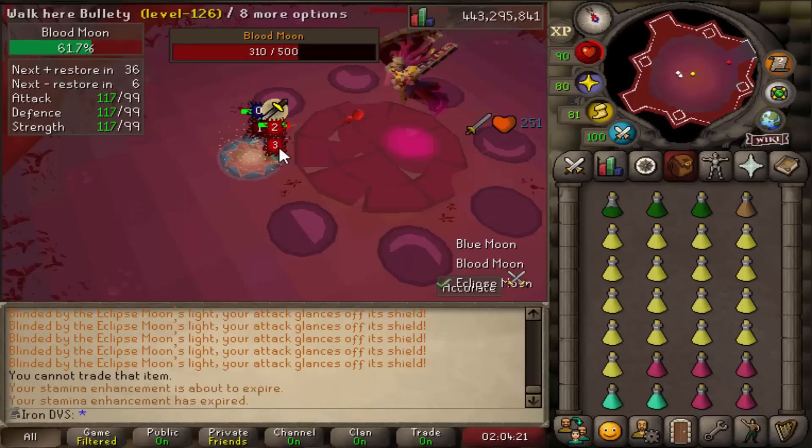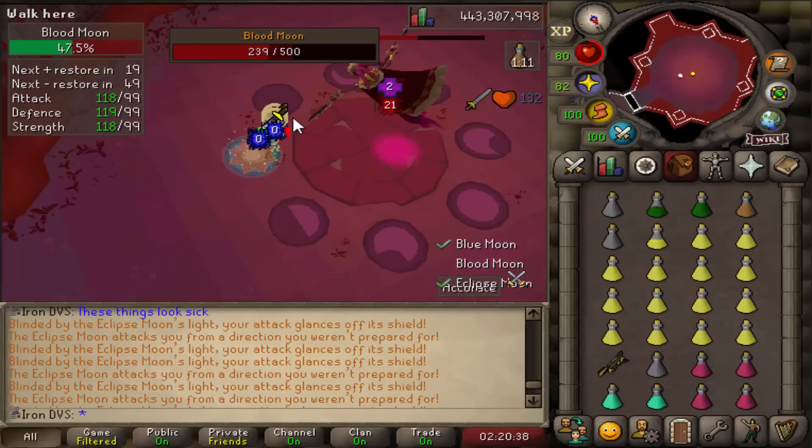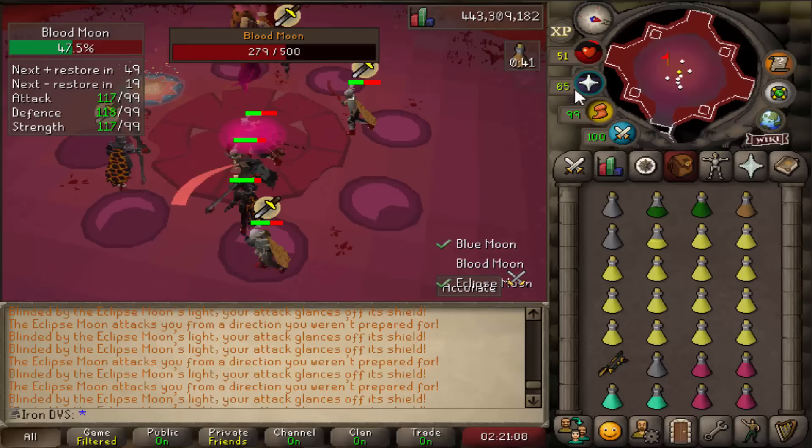The two unique attacks the blood moon does: the first one has it randomly spawning blood pools on the ground. You can turn off your protection prayers here — you don't need them. Just walk around the room staying away from the pools until the phase is over. The other attack spawns a bunch of jaguars around the room, and you have to go to the one marked for you. Stand on the circle and attack the one right in front of you — you will take damage, but if you're standing on the circle doing damage, it heals you. Other than that, just stand on the circles going around the room on the standard attack and you'll kill the boss pretty quick.